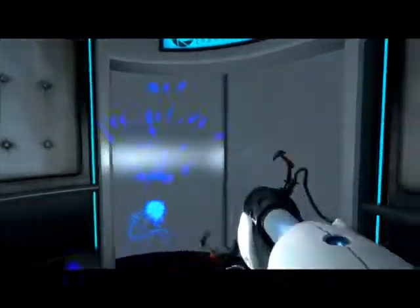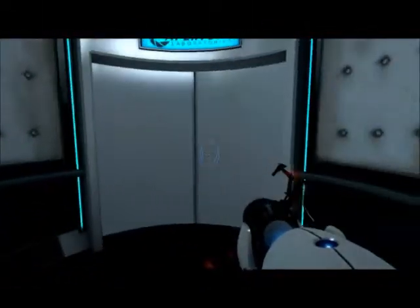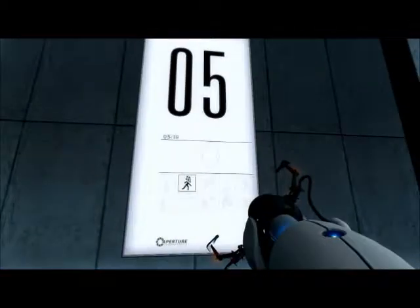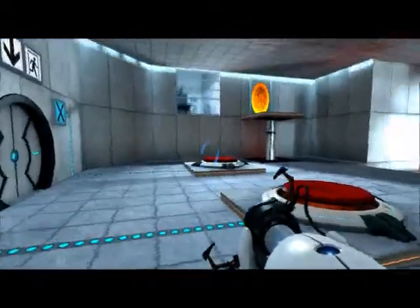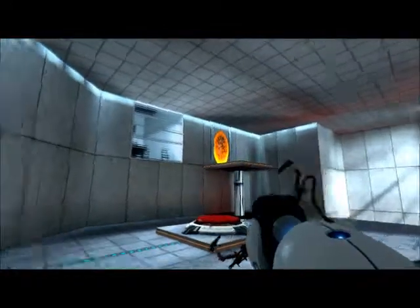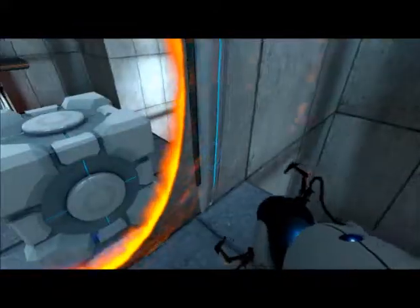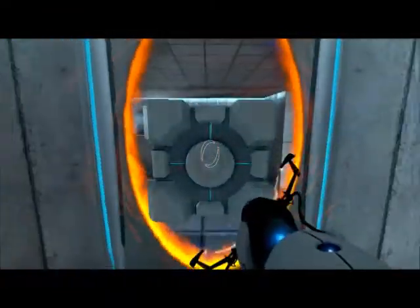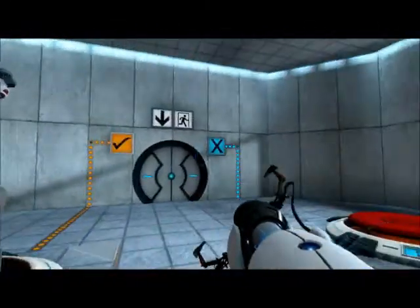Anyone who has played this game knows that GLaDOS has an amazing voice. Test chamber five — okay so what we're gonna do here: the orange portal is set, put a blue portal anywhere on the wall, shoot the blue portal across there to the ledge across from the storage cube, pick it up through the portal, jump back down, put it on either one of the buttons. Once they're both checked off, the door will open.